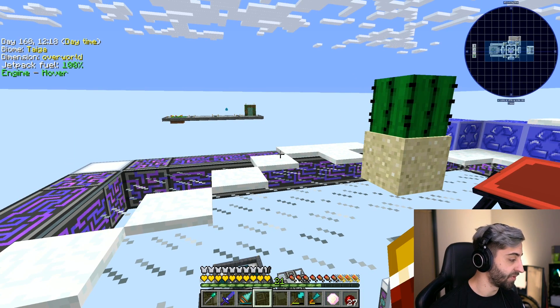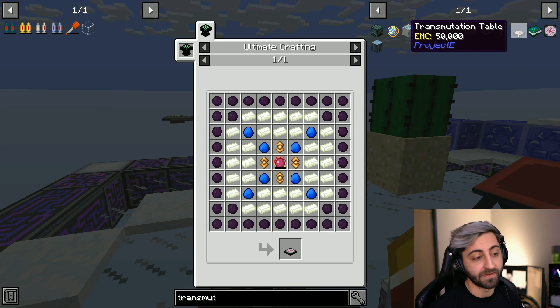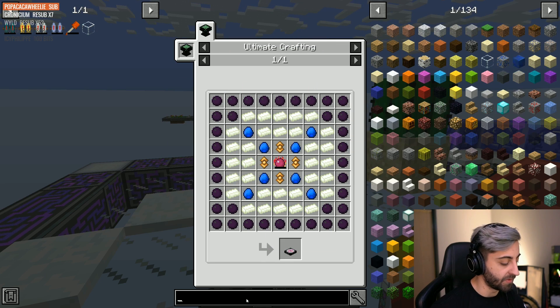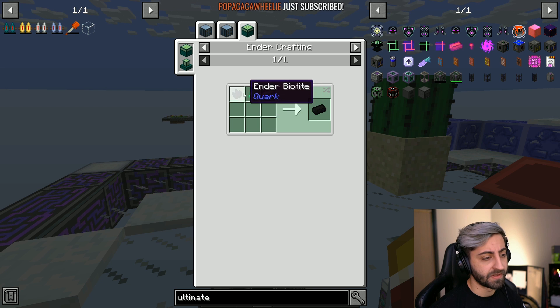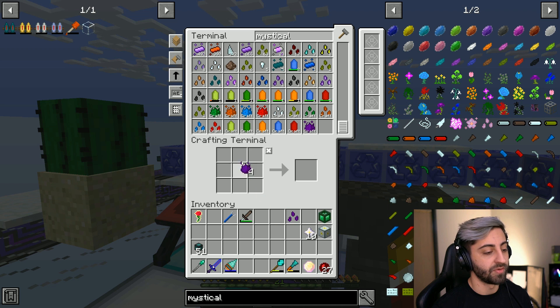Chat says: why not just make a transmutation table and have a million of everything? Let me figure out how to make that transmutation table — sounds like a good idea. Okay, well that doesn't seem that hard, we just gotta make a few things. How do you make the ultimate crafting table? Yeah, this doesn't seem too hard at all. Oh — iron ingot, that's right it requires jade which requires the iribus, so it can go screw itself. Not doing that today.